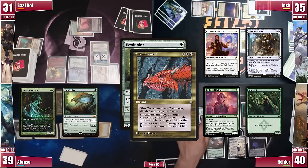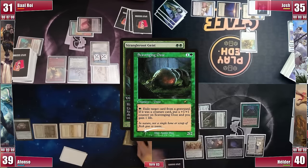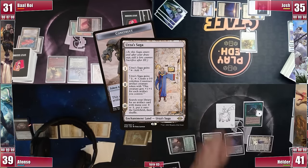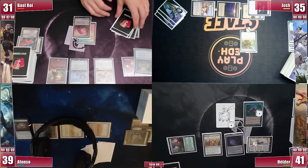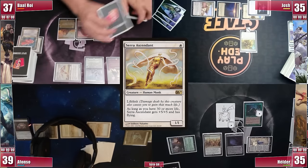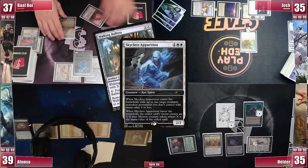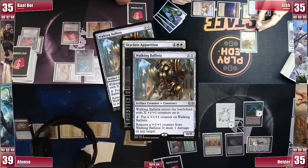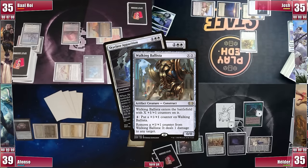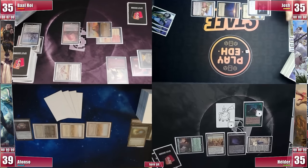Elder floats 2 mana and then Fire Covenant resolves. Strangleroot's dying trigger fires and Elder responds by exiling it with Scooze. Before mana empties from Elder's pool, he activates Urza's Saga to create a Construct, and Afonso sadly passes. Baal draws and with Ballista still alive he doesn't want to bring out Tymna. He attacks Elder for 6 in the air, then on his second main phase casts a Skyclave Apparition targeting Walking Ballista. In response, Josh removes a counter to ping Esper Sentinel, then removes the other 2 to ping Skyclave itself, knowing he will get nothing in return. Ballista ends up not being exiled — which is what Josh wanted — as Scooze is quite hungry.